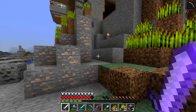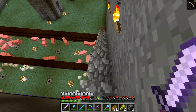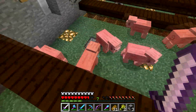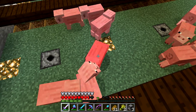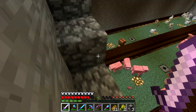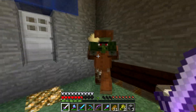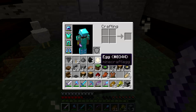Let's go down here and kill a piggy or something. I'll punch this pig — and I like the hearts display. I'll punch him again, and he dies. Okay, so let me show this more clearly. See how many hits it takes to kill this guy? It only took 4.